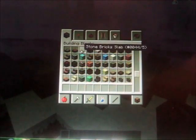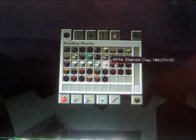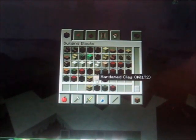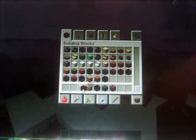We have a couple of items to look at. First, let's look down here. We have some new blocks: stained clay, hay bales, hardened clay, and block of coal.